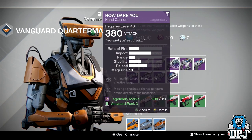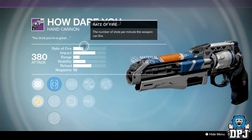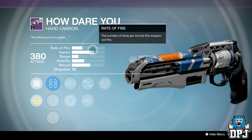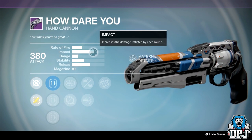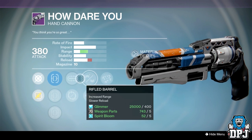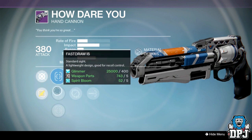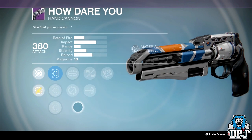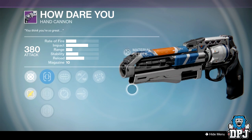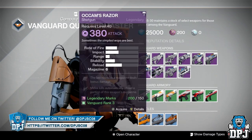We also have the How Dare You hand cannon. I'm not a big fan of this archetype because when you've got things like the Palindrome, the Isluna and the Whale, these feel pointless. But it has a decent roll: Rangefinder, Rifled Barrel, Mulligan or Partial Refund with True Sight, Fast Draw and Quick Draw — two range perks. Not bad at all because hand cannons in this game need range now, as the damage fall-off is just ridiculous.